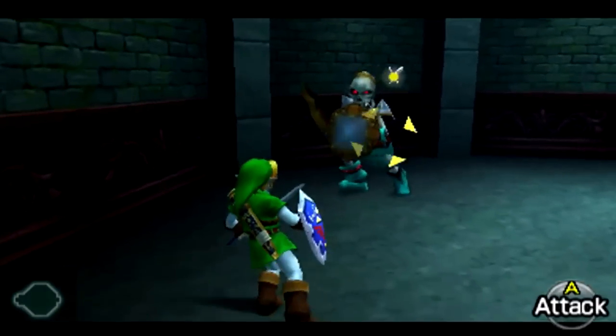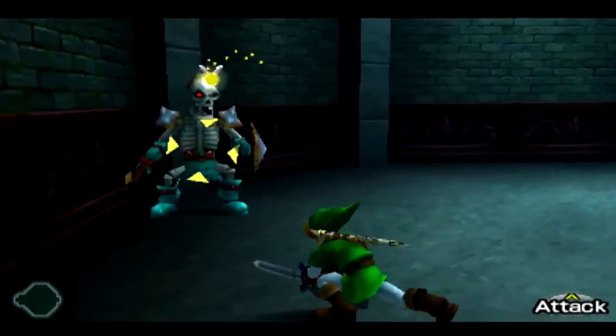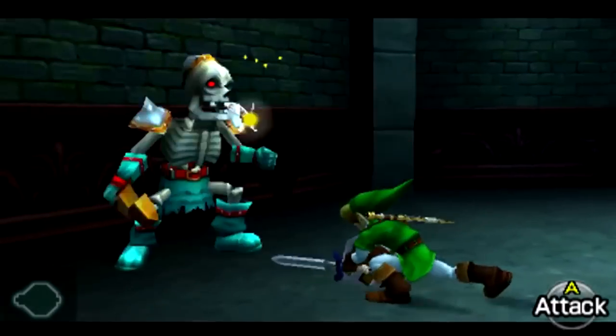Link must defeat a series of Stalfos to acquire the dungeon's main item, the Fairy Bow.